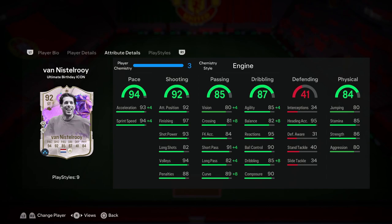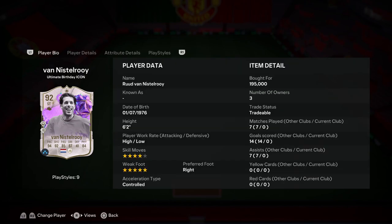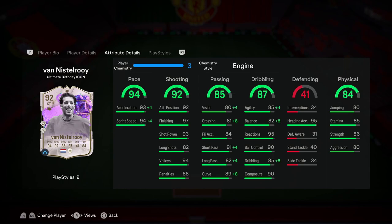His physical stats are also fantastic, and I don't feel that's an area in need of an upgrade. 86 strength, 80 aggression — for a 6'2 player, that is honestly good enough. You also don't want to make him lengthy. You want to make sure this card stays controlled for his acceleration type. His stamina is at 85, which is pretty good — he is going to last for the whole 90 minutes. And his heading accuracy is at 95.